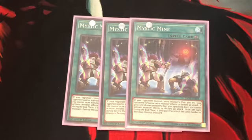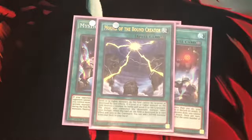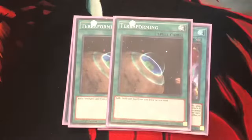During the end phase, if both players control the same number of monsters, destroy Mystic Mine. Next up, 1 Bond of the Bound Creator. It protects level 10 or higher monsters from targeting or destruction — card destruction in general. That's why we run it, to protect the Time Lords. And 2 Terraforming, just to search out the field spells.